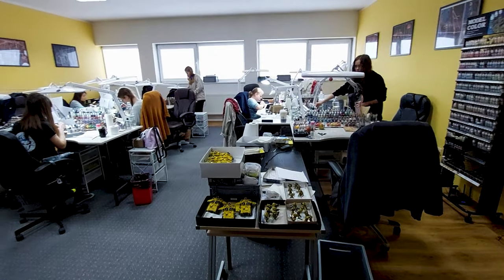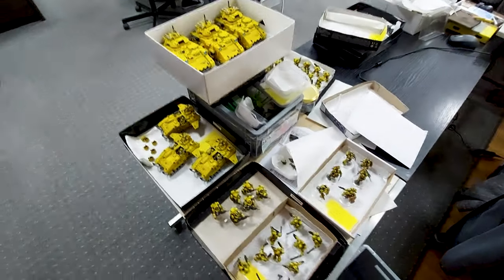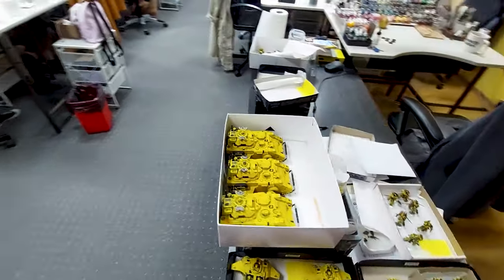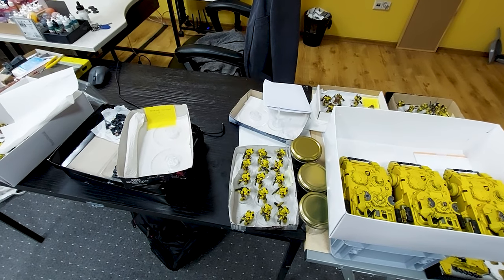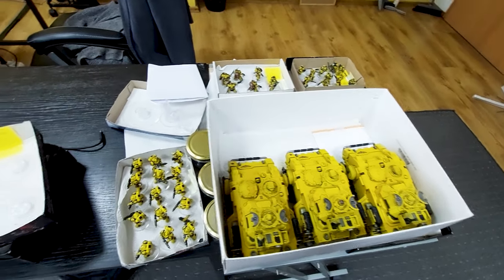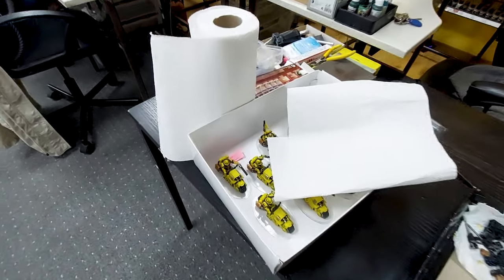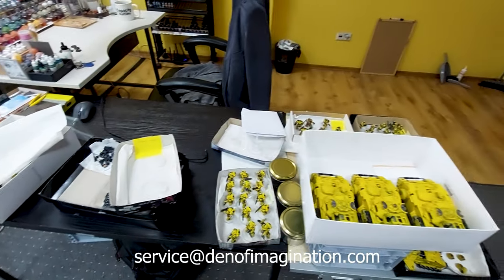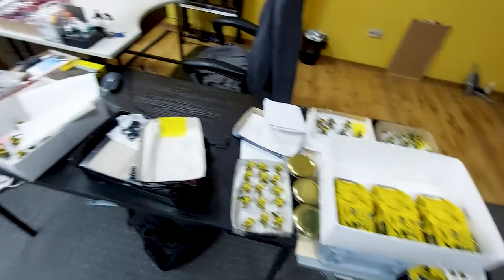Let's start our studio update from Maci's room. Here we have some yellow Space Marines — I think these are Imperial Fists, they were yellow. We have some tanks and infantry, and they are very bright, you can see them even from far away. They're already done, waiting for Machi to check them out.